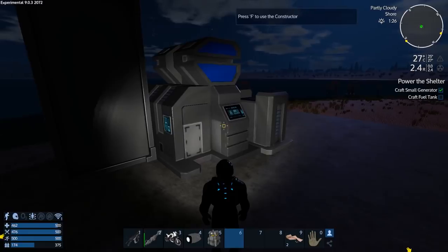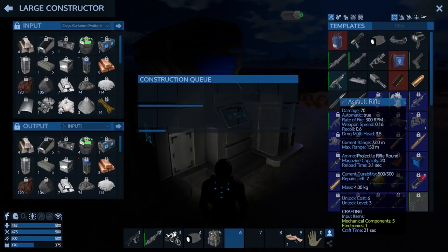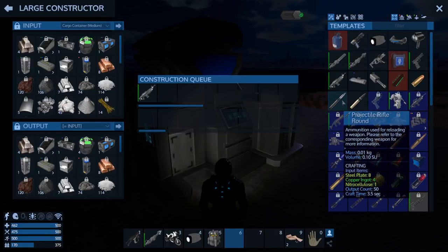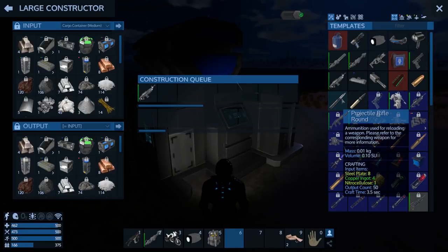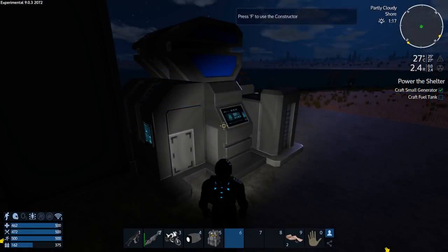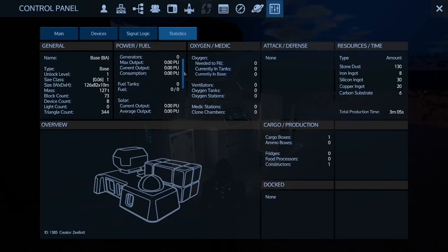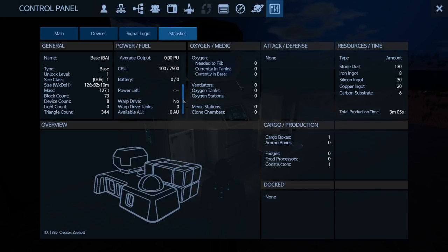Let's queue up a gun now that we have stuff in here, and queue up some bullets — they're really expensive on copper though, so I'm going to need at least 250. We'll also note that we already have a CPU count of 100, which is kind of disappointing. I'm not sure if we're ever going to get a way to increase our CPU — it would really suck if you can't make giant bases or giant spaceships anymore.